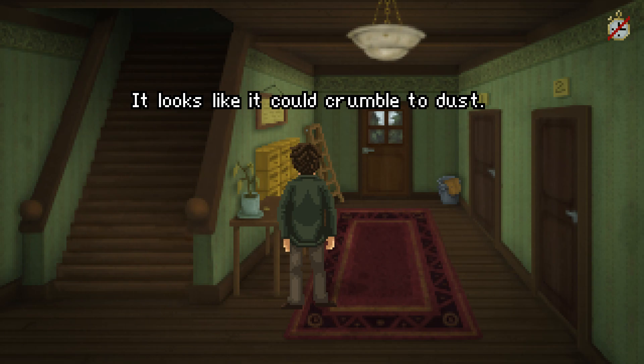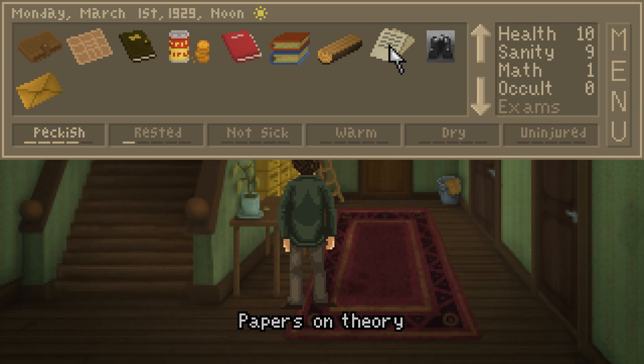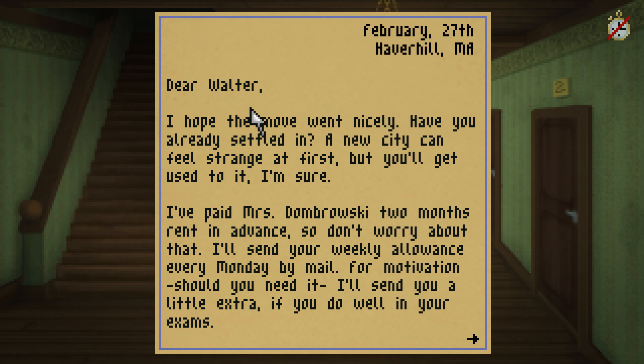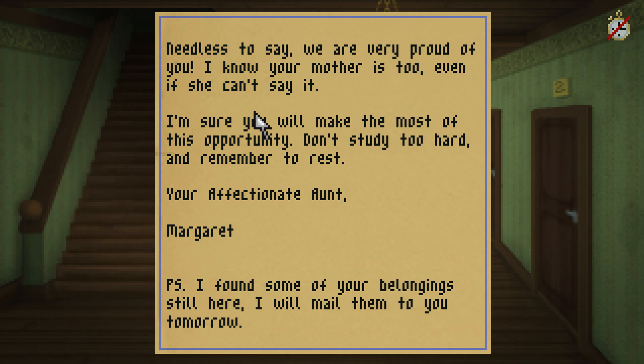I'd better not touch it - looks like it could crumble to dust. That's a letter from Aunt Margaret. February 27th, Haverhill, Massachusetts. 'Dear Walter, I hope the move went nicely. Have you already settled in? A new city can feel strange at first, but you'll get used to it, I'm sure. I've paid Mrs. Dombrowski two months' rent in advance, so don't worry about that. I'll send you a weekly allowance every Monday by mail. For motivation, should you need it, I'll send you a little extra if you do well in your exams. Needless to say, we are very proud of you. I know your mother is too, even if she can't say it. I'm sure you'll make the most of this opportunity. Don't study too hard, and remember to rest. Your affectionate aunt, Margaret. P.S. I found some of your belongings still here. I will mail them to you tomorrow.'